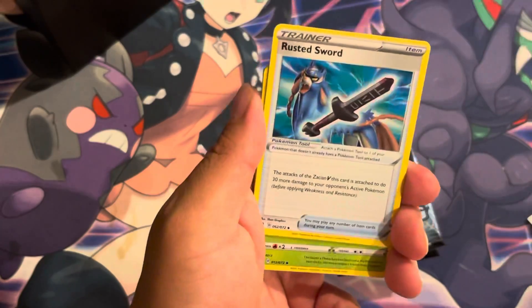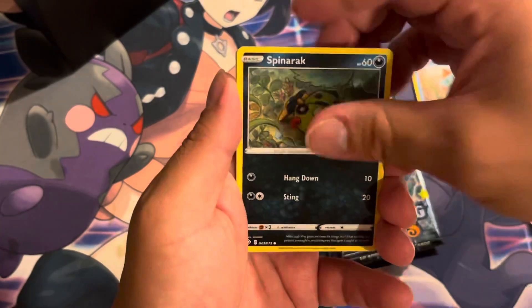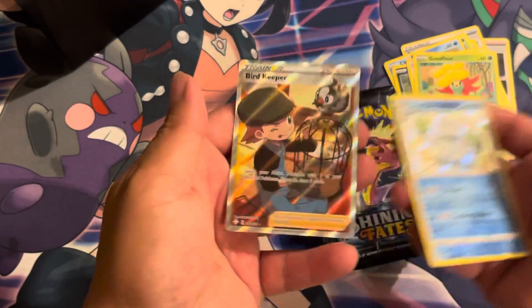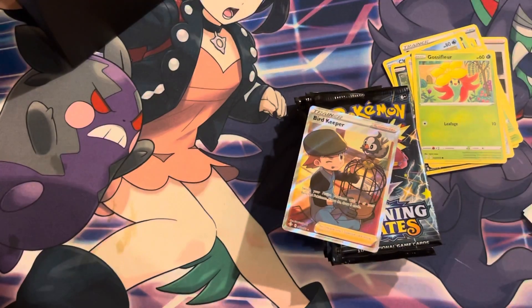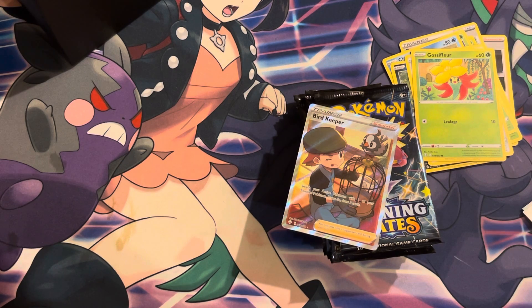Alright, so Shiny Charizard is what we want. First pack: Thwackey, Cacnea, Choodle, Spinner, Kufant, Gustaflare, Galarian Darmanitan, and a Bird Keeper. Double Hit and the reason why I picked this — I can't get the sleeves to open correctly.